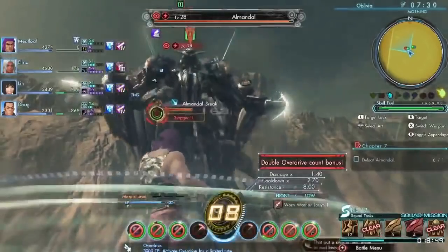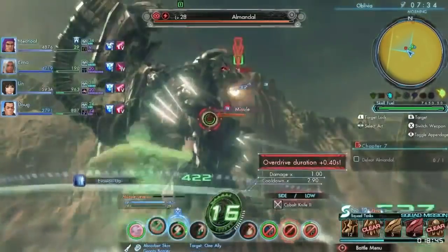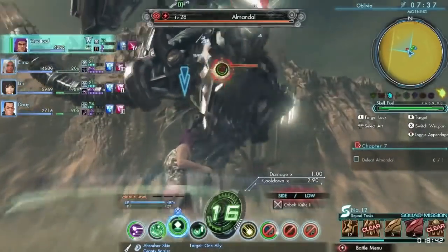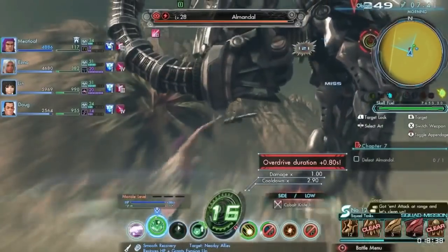By using this overdrive ability, we can learn how to count by 2 by using green arts into our other damage arts, and arts with higher hit count will let us count even further. We also really like counting, so we don't want this ability to end, so we're going to keep using green arts to refresh the duration.